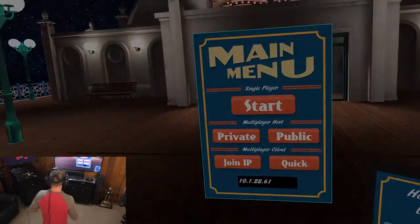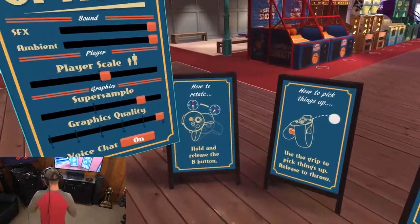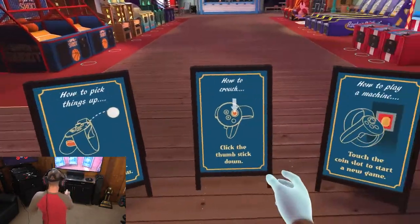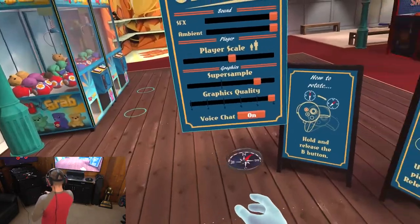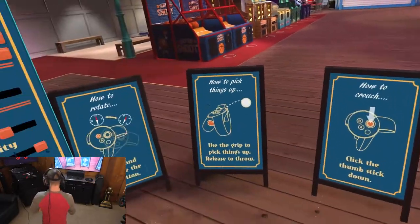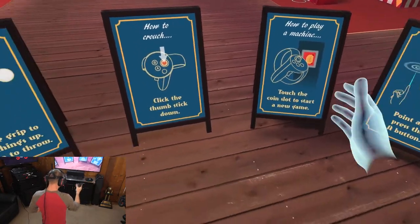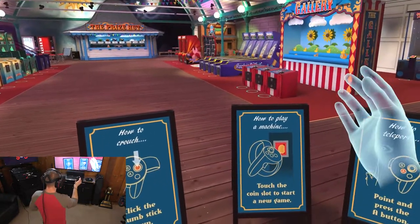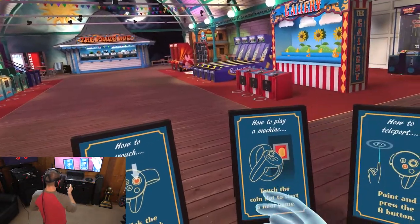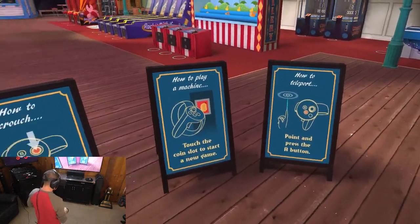Once you get inside of Pierhead Arcade you can hear all kinds of games going on in the background and you're greeted with all these menus. How to rotate: press your B button and you get a little compass and you can spin around. How to pick things up: with your middle finger grip button or your trigger finger you can pick stuff up. To crouch, press your thumb stick. To start the games you just hit the coin slot and the coin automatically goes in.